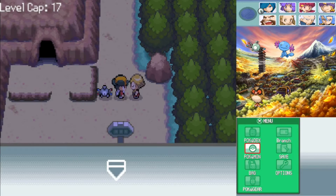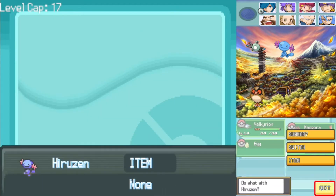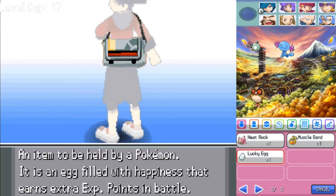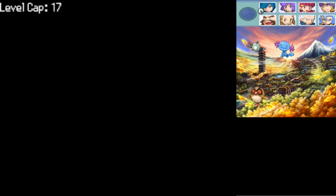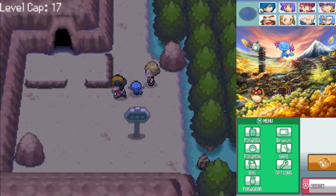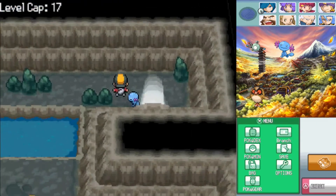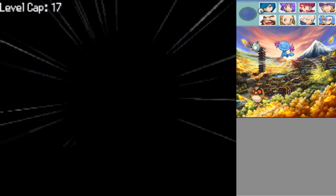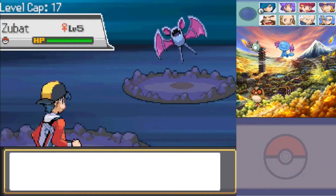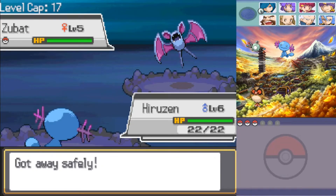I do now need to be a bit wary because Magnemite is level 14 and my cap is pretty close to that. Pretty much now all I need to worry about is as long as Wooper doesn't die, I'm going to be pretty okay and happy with this episode. I'll get into Union Cave where we are effectively guaranteed Onix as an encounter, since we already have Zubat and Geodude. So pretty much all I need to do now is run away from every Zubat I see.